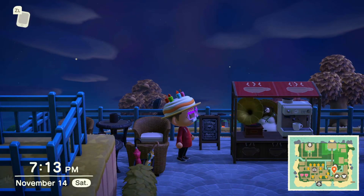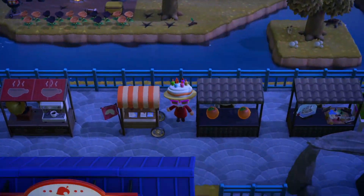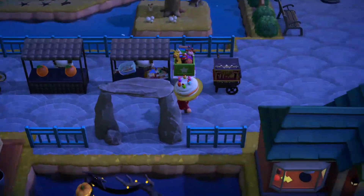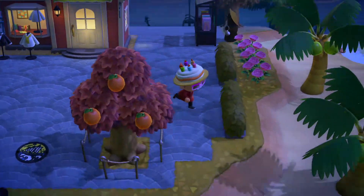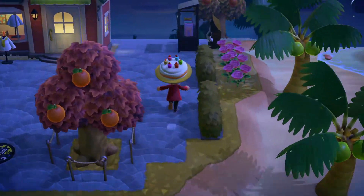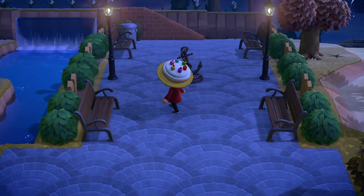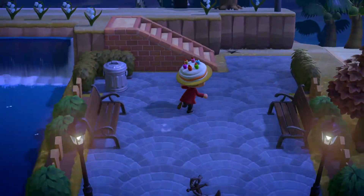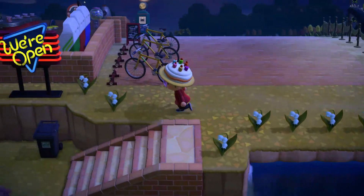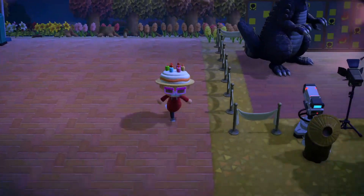Got my little raccoon dude and my fortune cookie stall from the Animal Crossing Pocket Camp crossover. More stalls — a toy stall, a book stall — some cool trees. Up here I have this cool little area I haven't really done anything with yet, but I kind of like it. And over here is a second kind of plaza I haven't decided what to do with.